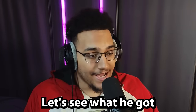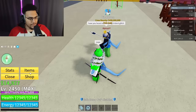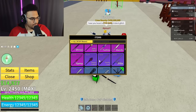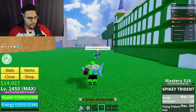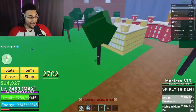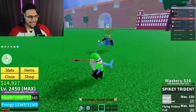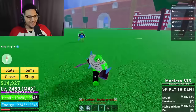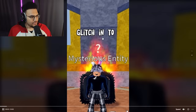A player says 'yo, winter, come to cafe, I got a glitch to show you.' He asks if I've heard of the spikey trident glitch. I equip Spikey Trident and use the Z move at the same time as him - two, one, go! It glitched and flung us everywhere! It collided with each other and launched us far. That's fire!